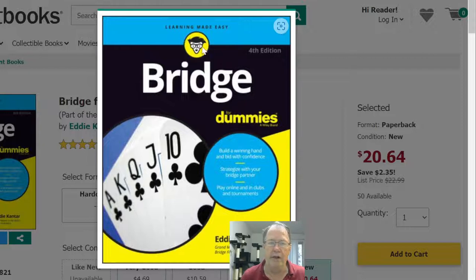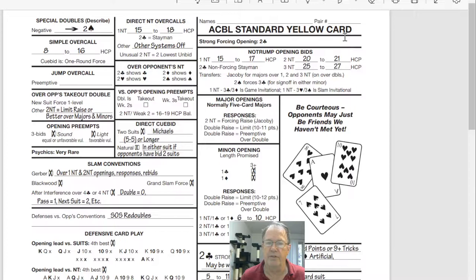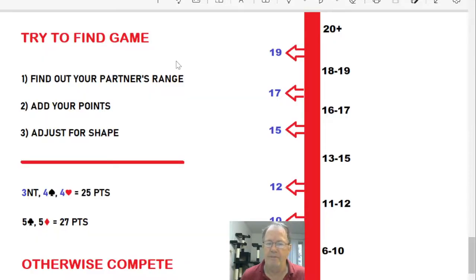It starts out very simple — how to deal four hands — but by the time it's done, it's covered the fundamentals very well. I'll be using American Standard Yellow Card System, or SAYC, Standard American Yellow Card as it's often called on Bridge Base. My very quick bridge lesson: point ranges. What is your bidding telling your partner about your point ranges, and what is your partner's bidding telling you about their point ranges?